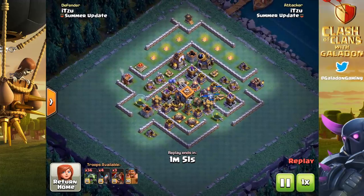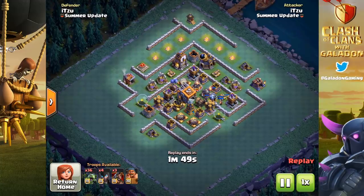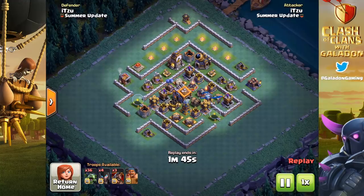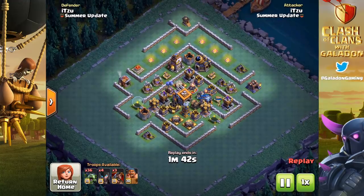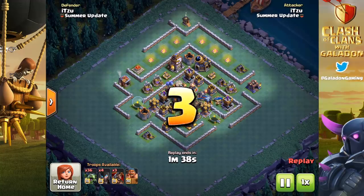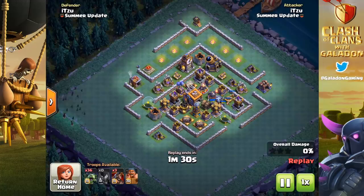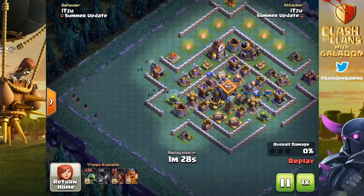This is just what we talked about, but think even more advanced: the idea of chain stunning a specific defense — dropping in one hog glider, waiting a few seconds, dropping another, and it continues to keep a specific high-hit-point defense stunned. Whereas the hog rider might not be able to take it out, the hog glider might stun it long enough to get the job done.